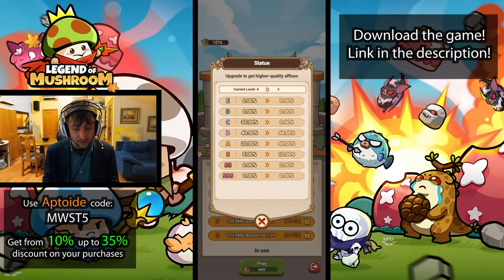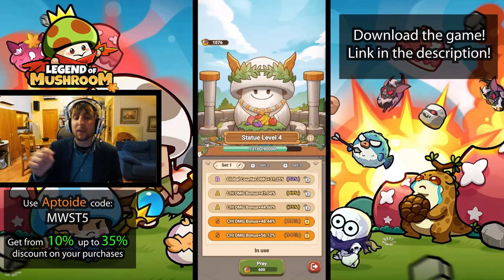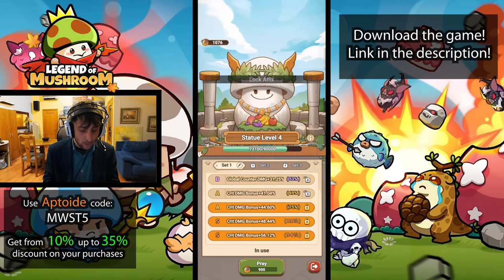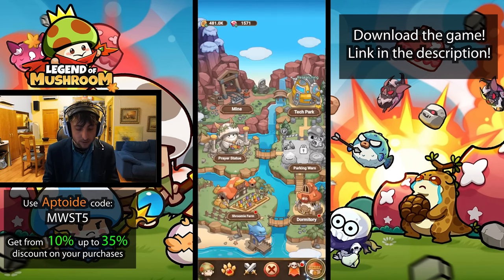Getting higher tier affixes is always the better choice over lower ones, but you first need to level up your statue before you can really focus on choosing the right affixes. Something I didn't know myself early on: even if the cost of prayer is higher because you're locking in choices, whatever you spend is always added to the statue's progress. So you don't have to worry about spending more — whether it's 600, 900, or any amount, it always counts toward the statue progress.